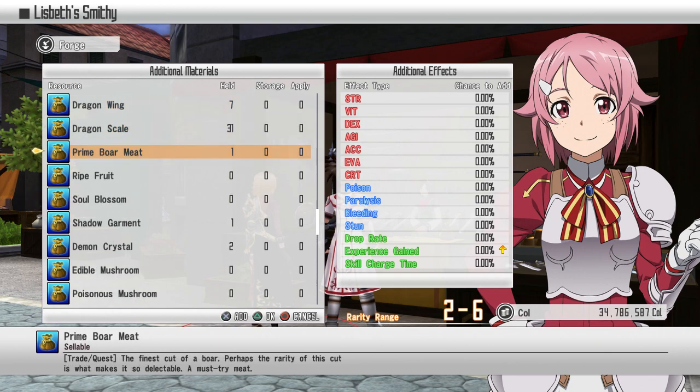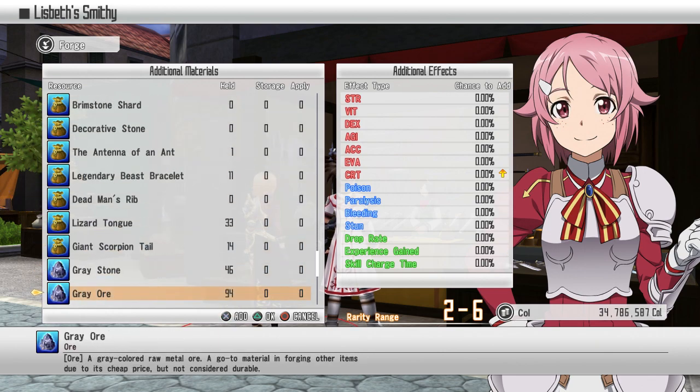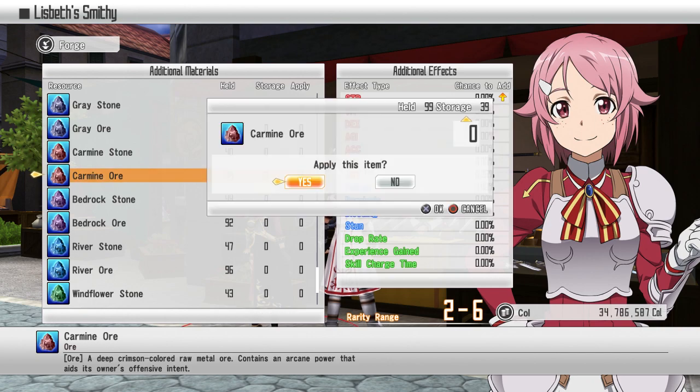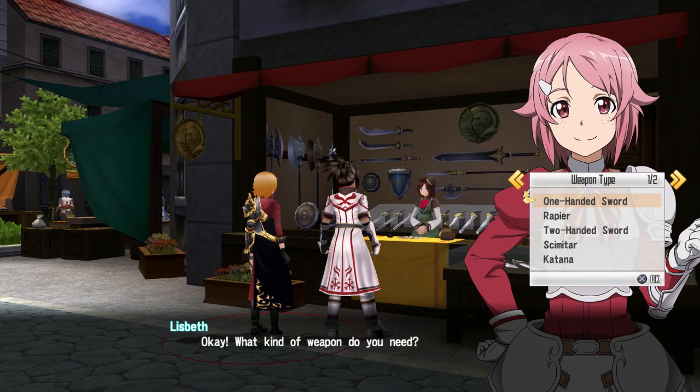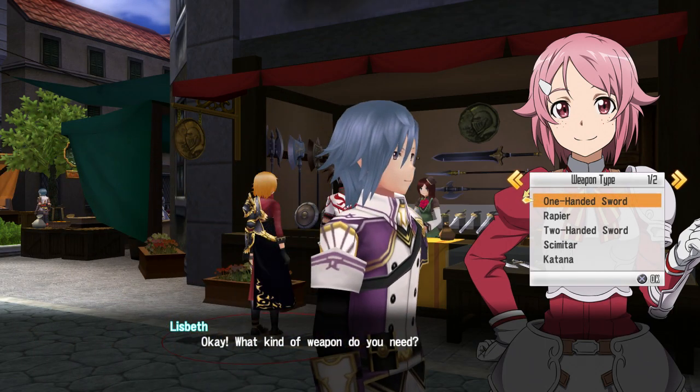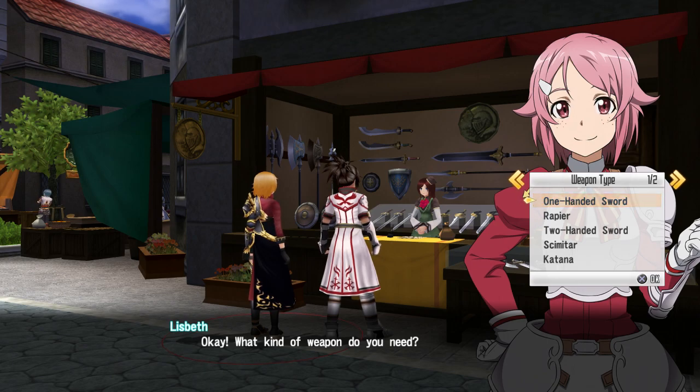So let's say I add some carmine oils — let me just add loads of ores — and it will tell you that the rarity range will probably go from two-to-six up to three-to-six. So it gives me a higher chance to get something good with more materials. And right now with those added, it's gone to three-to-six, and that gives me a 27% chance for strength to be added to the weapon.